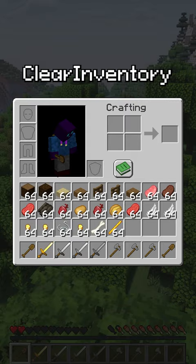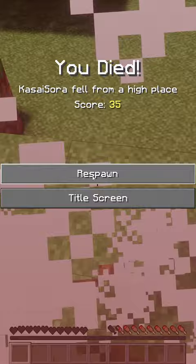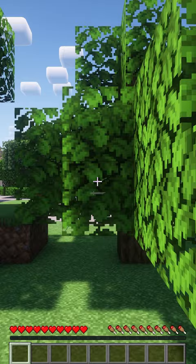Clear Inventory, a plugin that will clear your inventory as soon as you die. You can even make it so that it clears your inventory as soon as you leave the server.